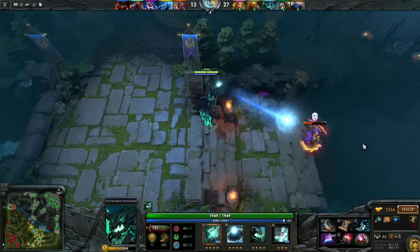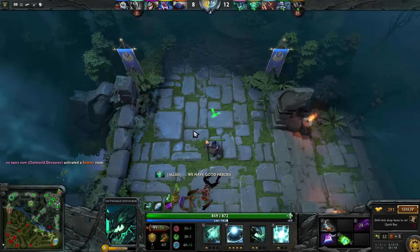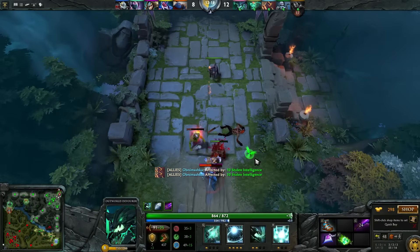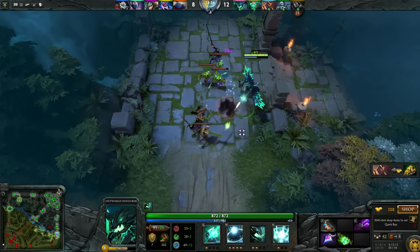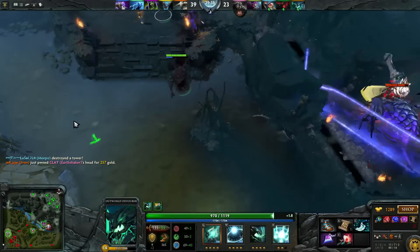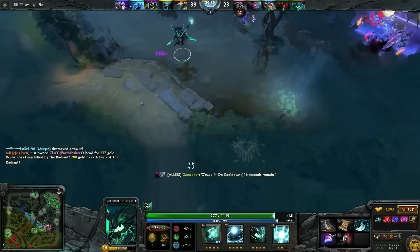He's very strong in the lane because he has high base armor, high move speed, and really high attack damage. For items, I like to go Threads into Shadow Blade and then Orchid. With Shadow Blade, that makes your Outworld Devour very good at ganking people.